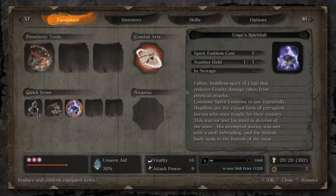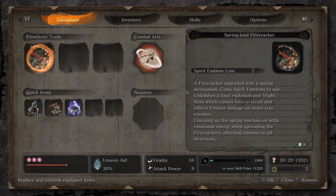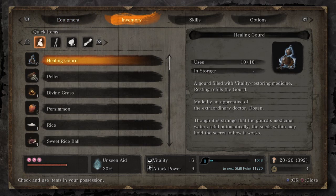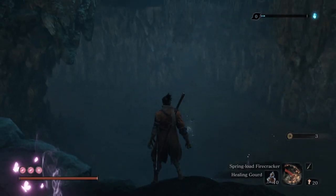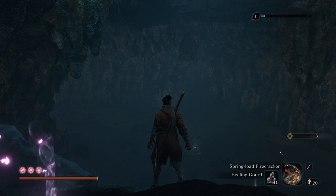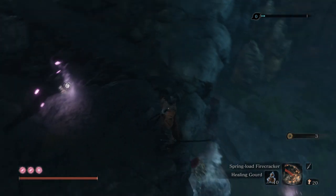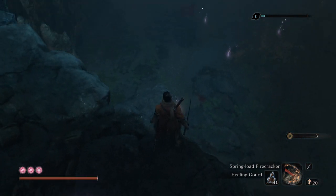Before the battle I'll just consume and select the right items. This battle is not prosthetic-heavy, so we won't be needing the firecracker — but in the second phase we will be using the firecracker against the other ape. There is also another way to enter this cave, through the poison pool of the Ashina Depths, but I'll be entering from this side because we can do some extra attacks from here, which will be very helpful.